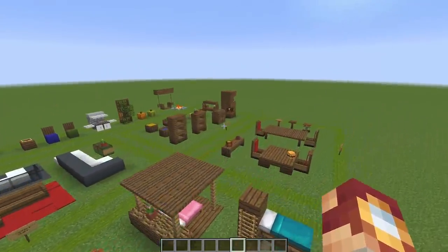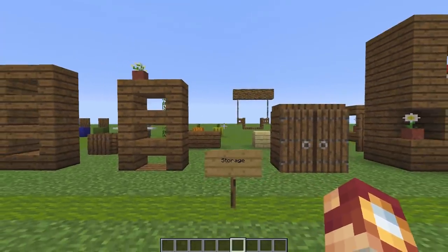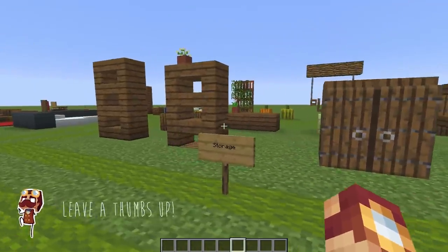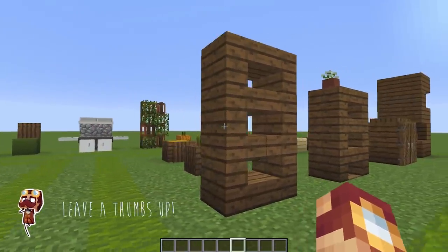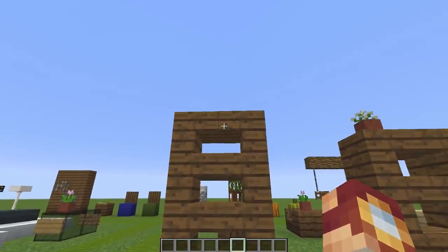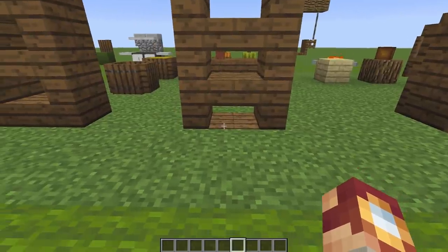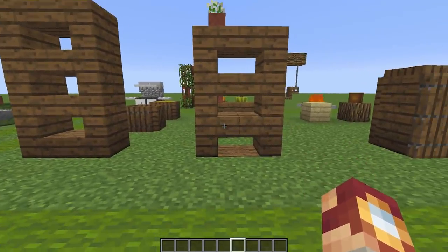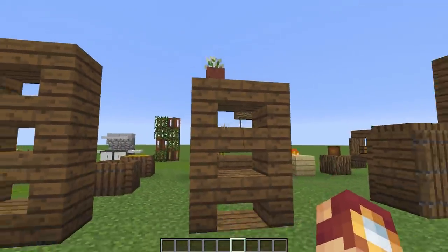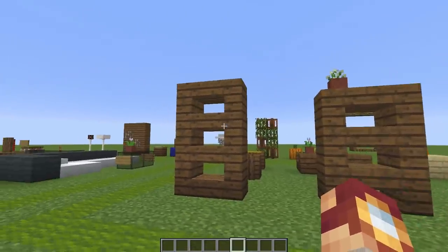Let's go ahead and move on to storage. Storage is very important, because in any build, you really have to find ways to fill up the walls instead of them being blank, with different shelving units. This is extremely important whenever you're building interior and can really make or break the room. Now, this first one is a very basic one — honestly my least favorite, because there's no creativity to it. It's just basic stairs and slabs. What I normally like to do is lower it down by one and have the block on the inside. Instead of using a half slab, you can have a full block and place something on top of it, which really just adds to the detail.